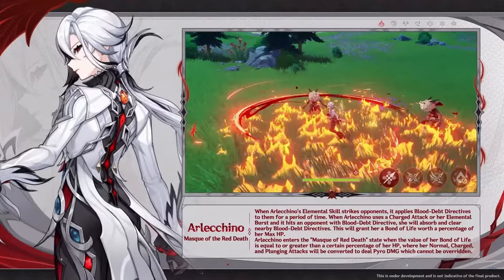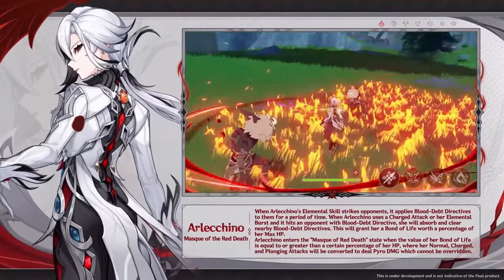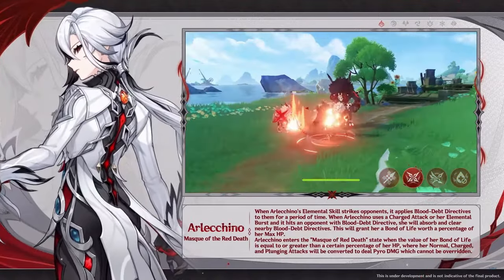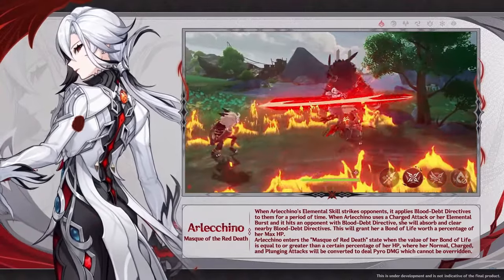The other thing is, obviously, Arlecchino cannot be healed by other characters like Bennett, which might feel a little weird at first, but it makes perfect sense. She needs her Bond of Life for the Pyro Infusion and doesn't want it to be cleared instantly by external healing.